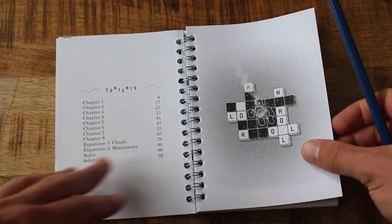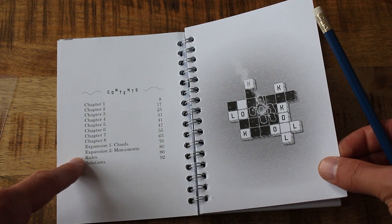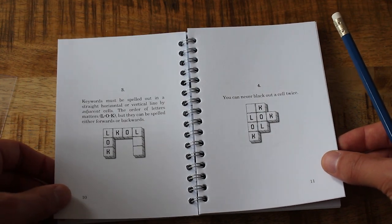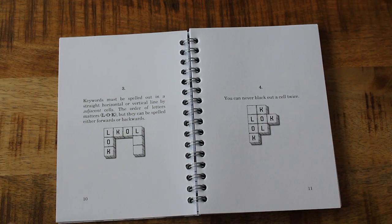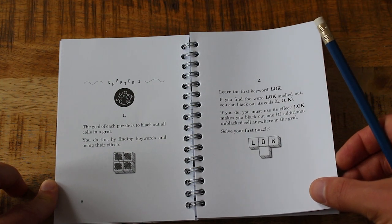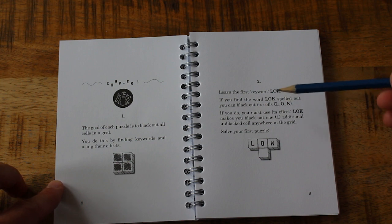The contents go from chapter one through eight, and there's an expansion. It does have the rules and solutions at the end, but I think it's supposed to be that you work out the rules yourself as you go. I did try this quite a while ago — probably a year or two ago — and I don't really remember the rules at all. Anyway, chapter one: 'The goal of each puzzle is to black out all the cells in the grid. You do this by finding keywords and using their effects.'